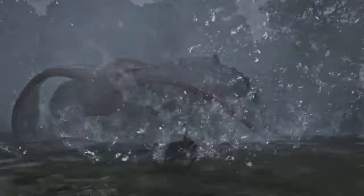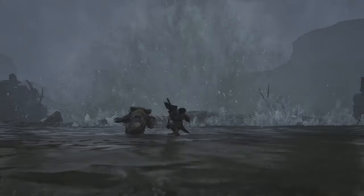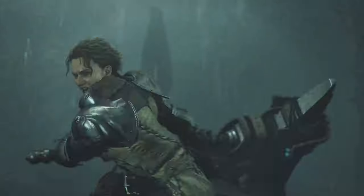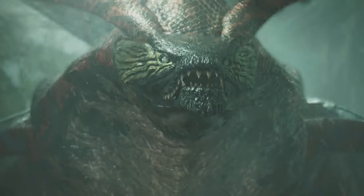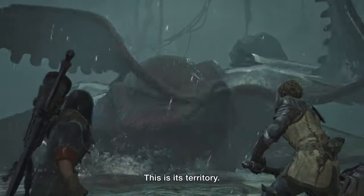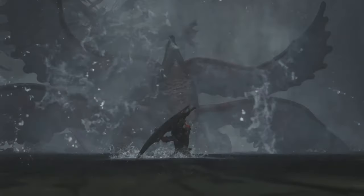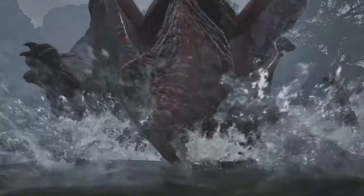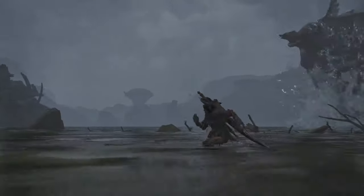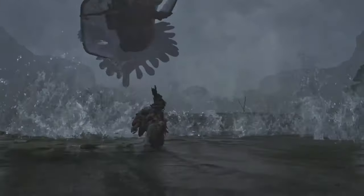Take this with a grain of salt, but a lot of people are expecting to see you-know-who return — though again, not confirmed. Uth Duna's moveset has a lot of overlap with Tetranodon with the belly slam that we can see, as well as other Leviathan moves. We can see it doing a huge twirling flop attack that creates a surging wave that the hunter has to mount their Seikret to get away from. I assume this is sort of like how you can't outrun the quicksand pits in the Windswept Plains without being on your Seikret, just in the Scarlet Forest.